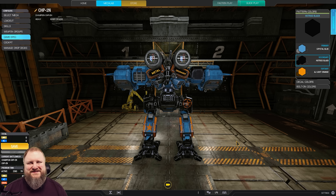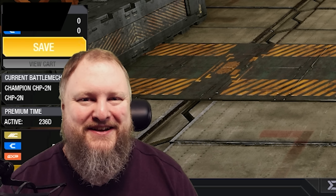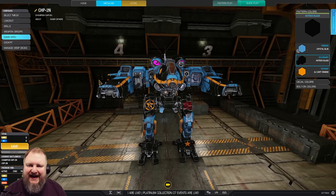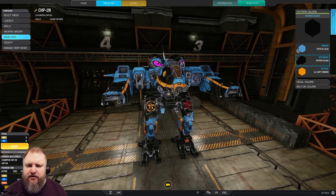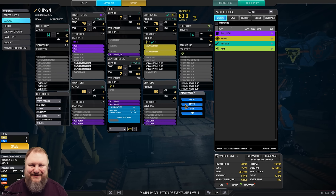A different take on the standard Champion chassis. Hello friends, I'm TTB. Welcome back to German McChaneering today with the Champion 2N in an ER-Large and AC-2 configuration — a long-range DACA build with long-range lasers that can also go toe-to-toe and really bring the cockpit shakes to the enemy team. Let's go ahead and have a look at the loadout screen.